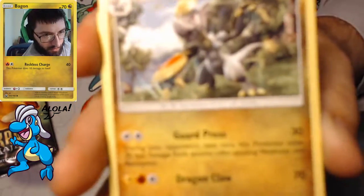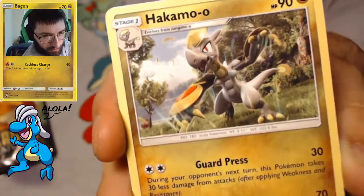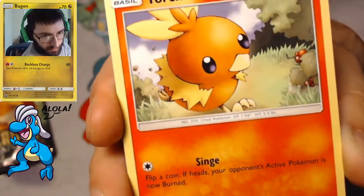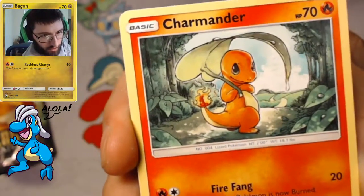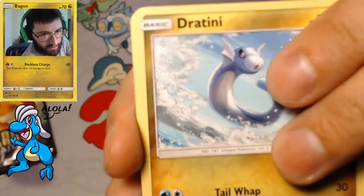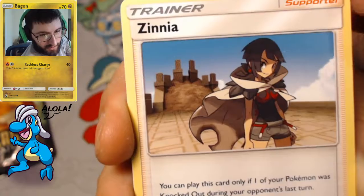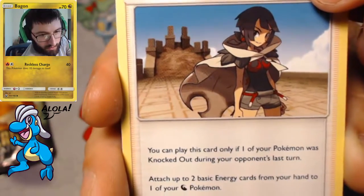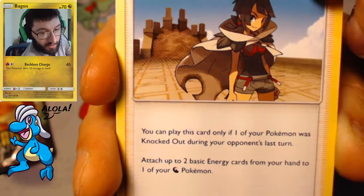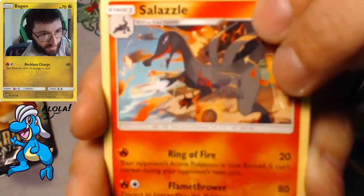Let's get this up to the camera so we can focus on it. We got that lightning energy to start things off. Then a Torchic, a Charmander with the Fire Fang attack, a Dratini chilling out catching waves, a Trapinch with mini earthquake, and Zinnia — you can only play this if your Pokémon was knocked out last turn; attach two basic energy cards from your hand to one of your Dragon Pokémon.